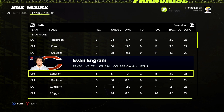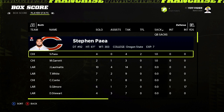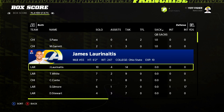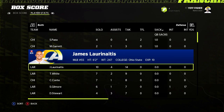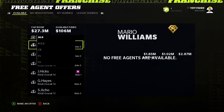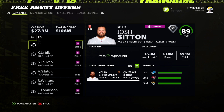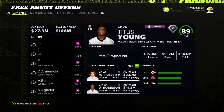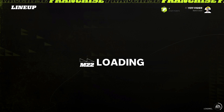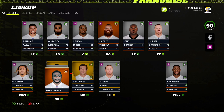Heading into Year 9's offseason, free agency has no real upgrades — top players at positions of need are around 70-80 overall at best, and we don't need anything on the offensive line. We'll save our money to retain our own players. Then the big news: Steven Jackson retired.